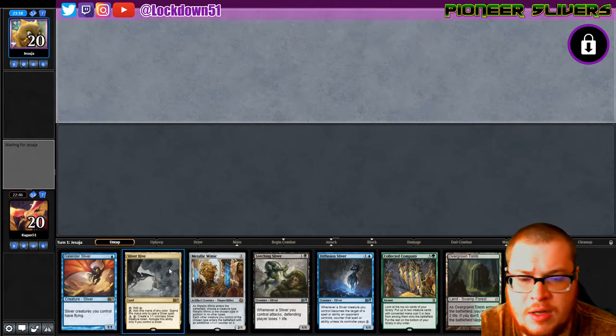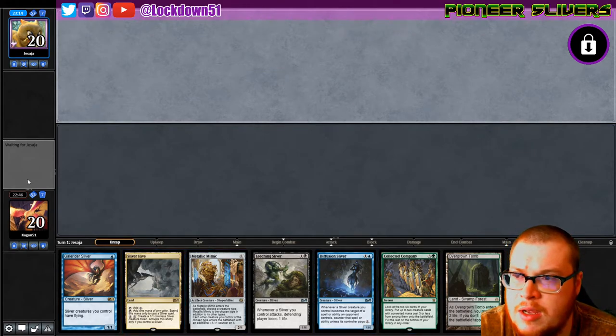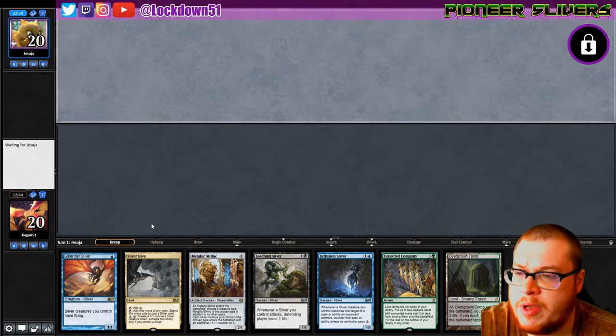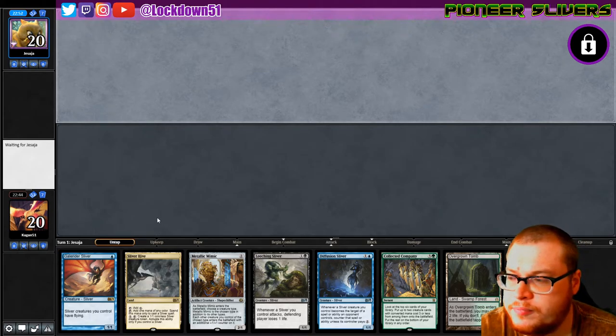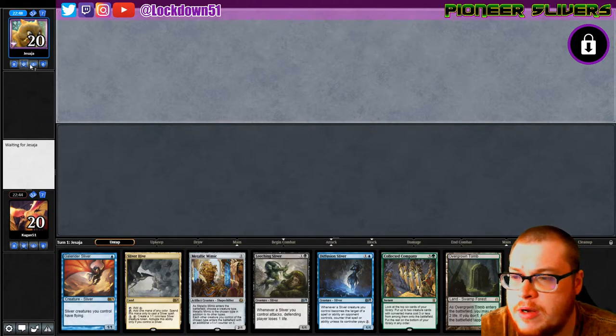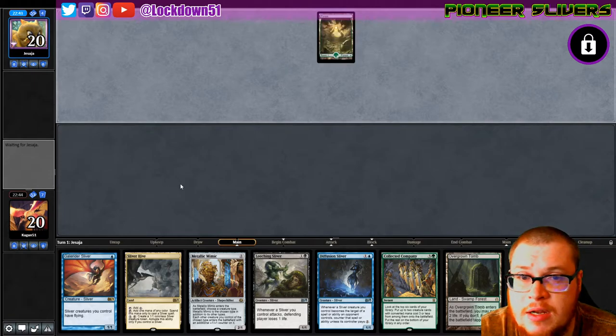Overgrown Tomb and Sliver Hive — yeah, this is good, that's a good hand. Keep. Just need to draw into some lands for Collected Company, but all this looks pretty good. I'd love to go Metallic into Diffusion, or Metallic into Leeching after we drop the Gale Rider. They mulliganed to five — yikes. We are not gonna see much of their deck.